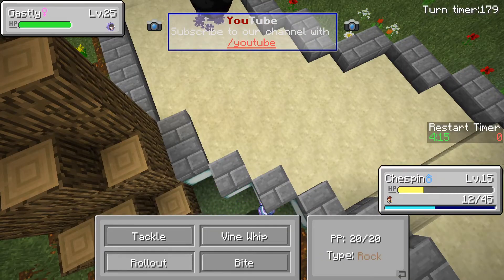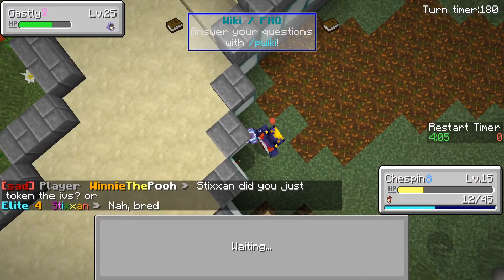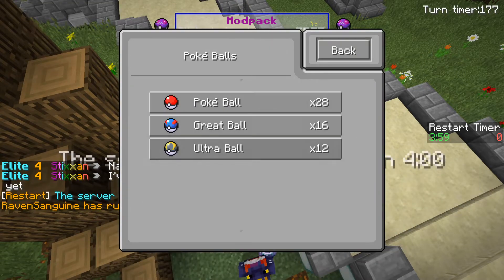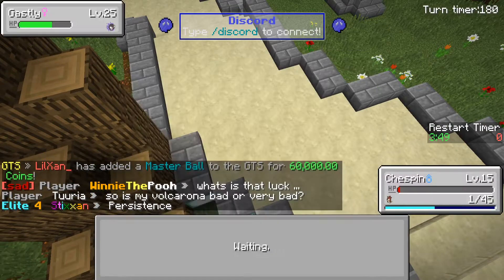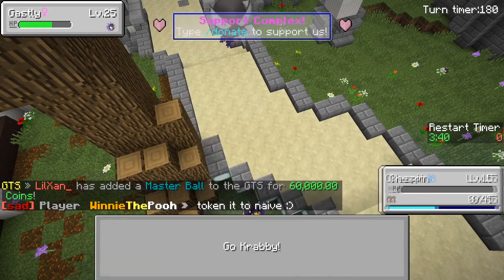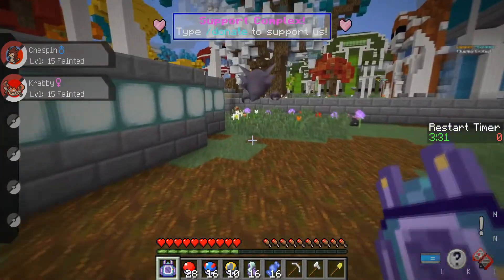Oh, that did a lot of damage. Okay, let's go for a bite. That did some good damage to it, let's just chuck another ball and see if we can catch it. It evolves in like one level as well, which is perfect. Let's chuck an Ultra Ball - I don't want to let this one go because it's such a good Pokemon. Literally on the last shake it broke out. Krabby knocked out my Pokemon - I'm dead. I was hoping to catch that Ghastly but sadly we didn't get it.